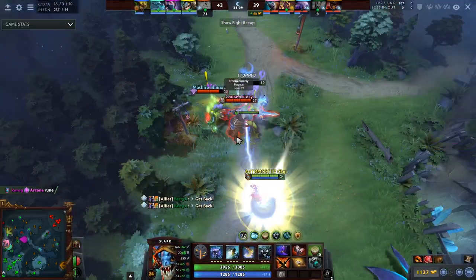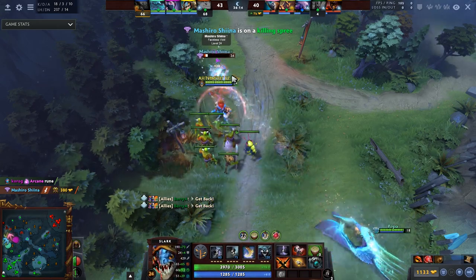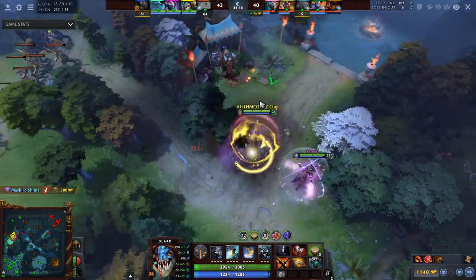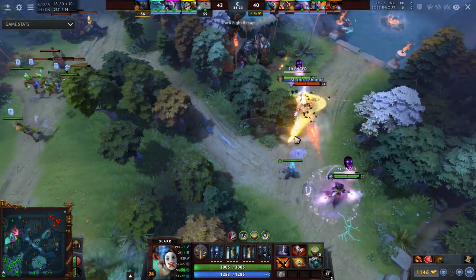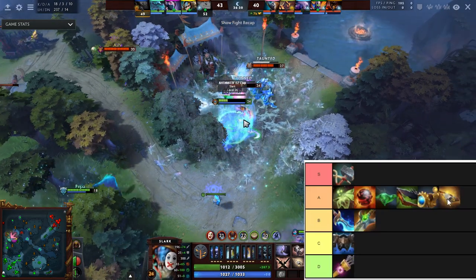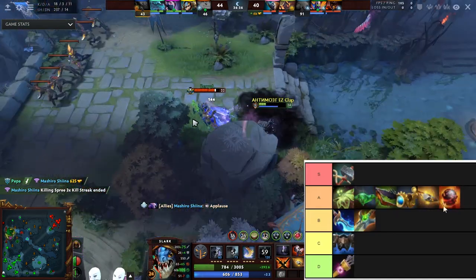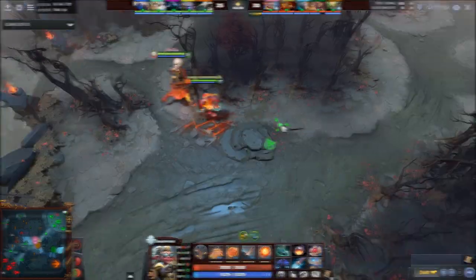Titan Sliver — base attack damage with status resist and magic resist is just one of the better right-click items. It feels really good to pair with things like Satanic and Sange and Yasha, so I'm going to put it in A. These items feel great and even though some can be situational, they're such good right-click items that they deserve to be there. Maybe this item could be B — I'll leave it at that.